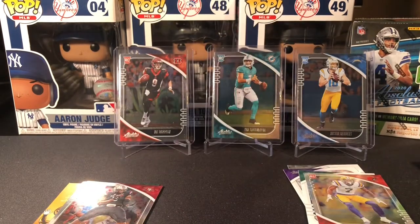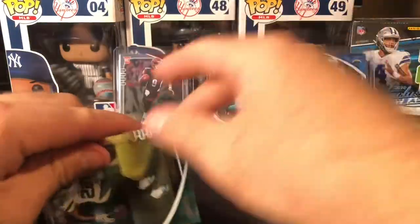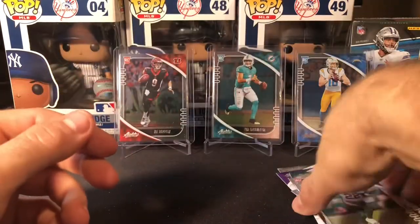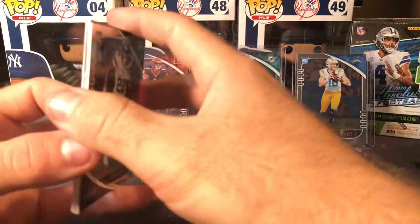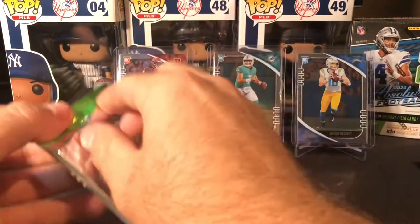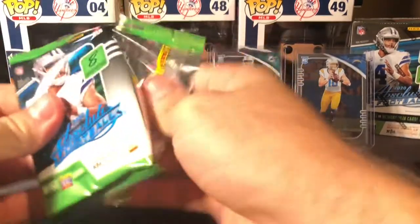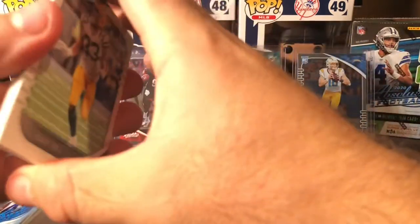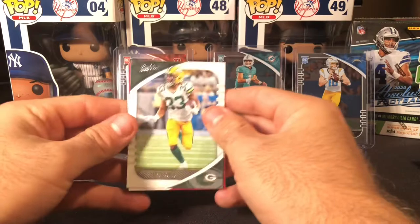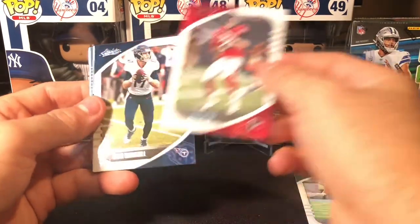That is pretty sweet — very happy so far with the amount of Tuas. Javon Kinlaw and a LaMichael Perine. At least that's a good thing with these products — you have a very high chance of getting the rookies you want, whether it be any one of the big three. It's a 200-card checklist — 100 vets, 100 rookies. Aaron Jones and then Matty Ice back-to-back, Ryan Tannehill.